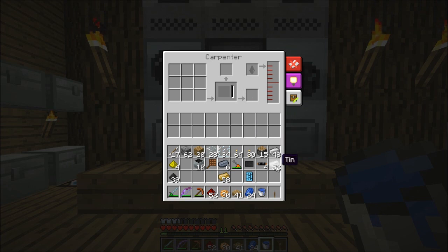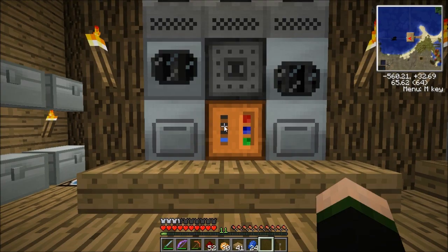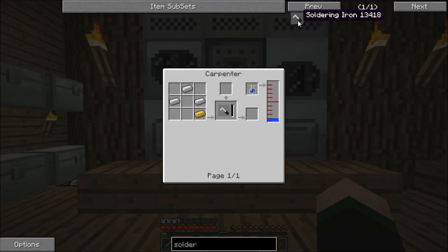Figured it out — we need another tool, a soldering iron. I've probably got this wrong, but I believe it's one of those. We have to use the carpenter again to make the soldering iron, and I think it needs to be supplied with water. Something else might need to go in... maybe it just needs more water. Let's have a look at what the soldering iron needs.